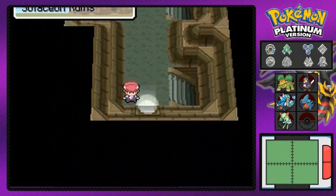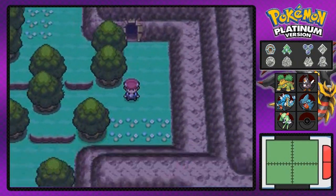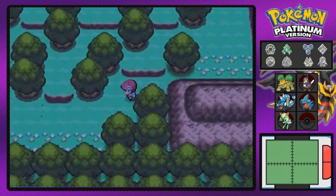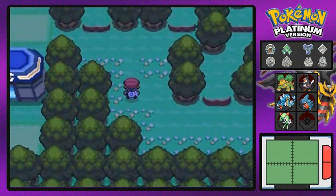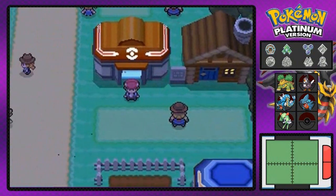And we're done with the Salacion Ruins. As I said earlier, if you capture all the Unowns you'll be able to access the top floor, which leads to another special area. I'll talk to you guys in the next episode — see you next time!